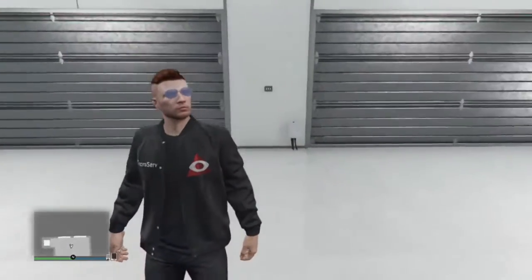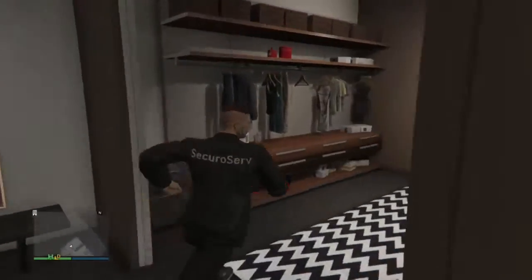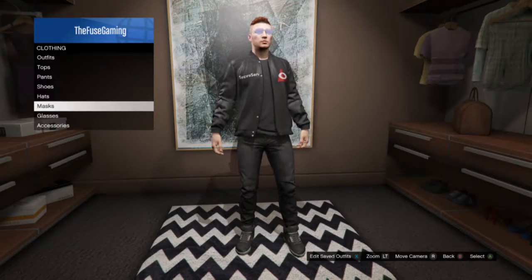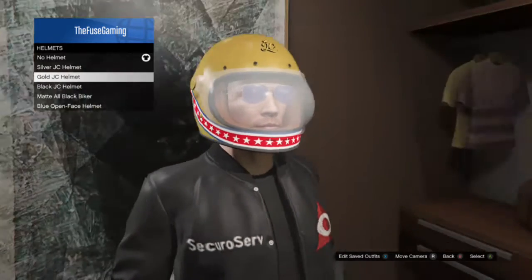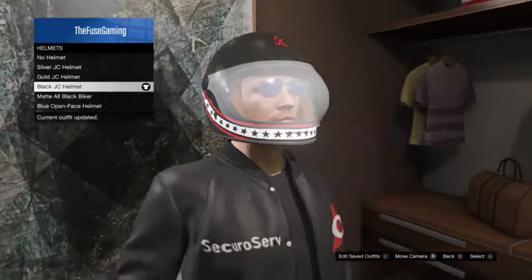So first thing you want to do — once you're in your apartment, you want to go to your wardrobe. You want to go to hats, then helmets, and you want to go to the JC helmet. It has to be gold — just kidding, it can be any JC helmet. I'm gonna go for black actually.